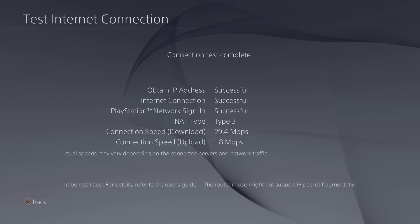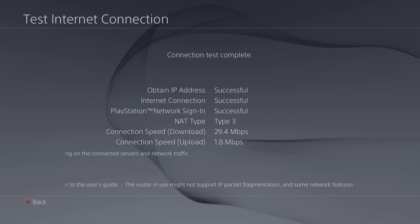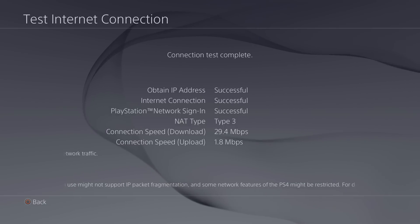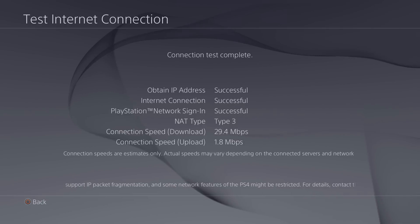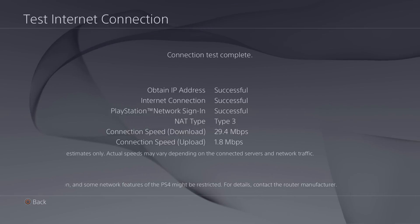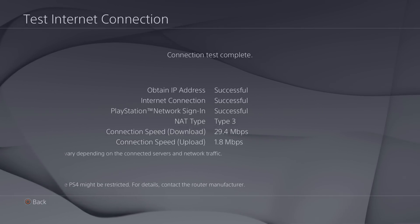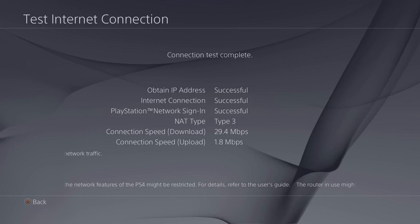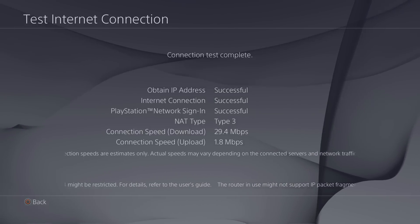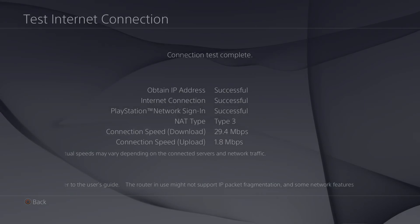That's it for this video guys. Leave a request in the comments if you'd like to see another video on how to improve or fix connection issues on the PS4, such as moderate NAT types or strict NAT types making it hard to connect to other players in games like Black Ops 3, and to explain NAT type 1, type 2, type 3. If you want a video explaining how to fix that stuff I'll make another video — just leave a request in the comments. Other than that, thank you guys for watching, leave a like if you found the information useful, subscribe if you haven't already, and I'll see you guys in the next video.